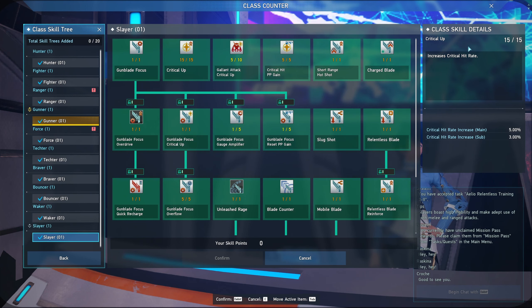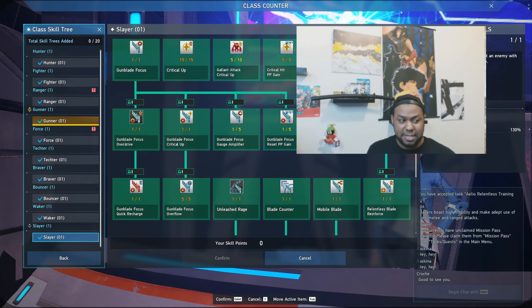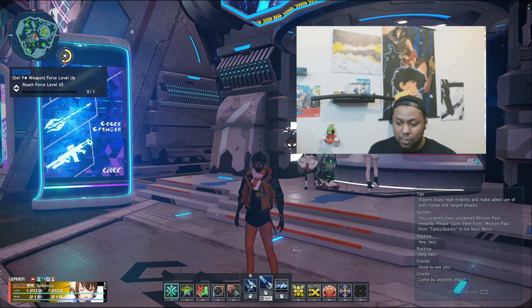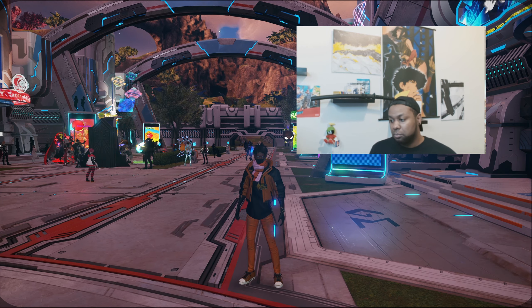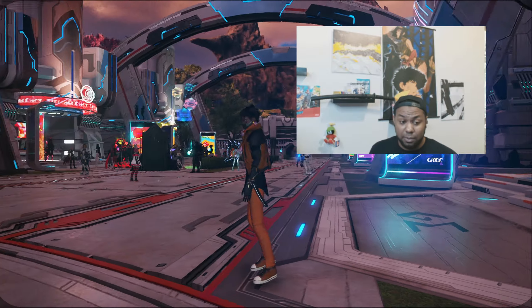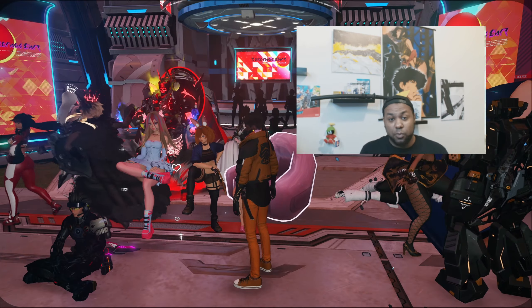You could actually opt to use a Fatale on Slayer combined with this, so that your crits would be almost 100 percent and your potency would be superly high. That is a realistic option if you really want to go that route — though you should still run Terminal. Either way, that's your option.